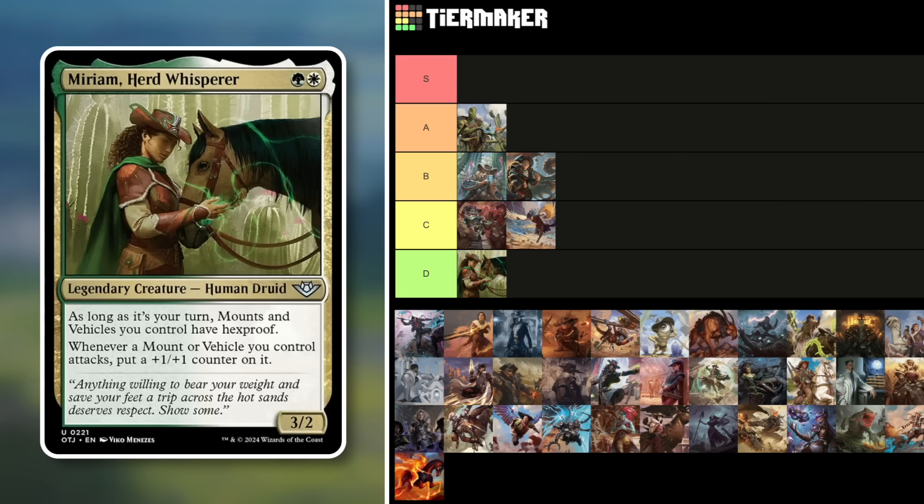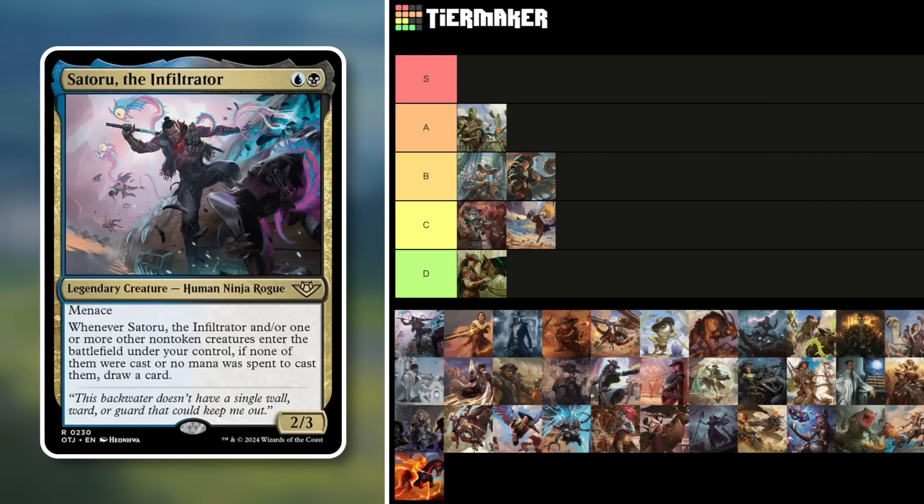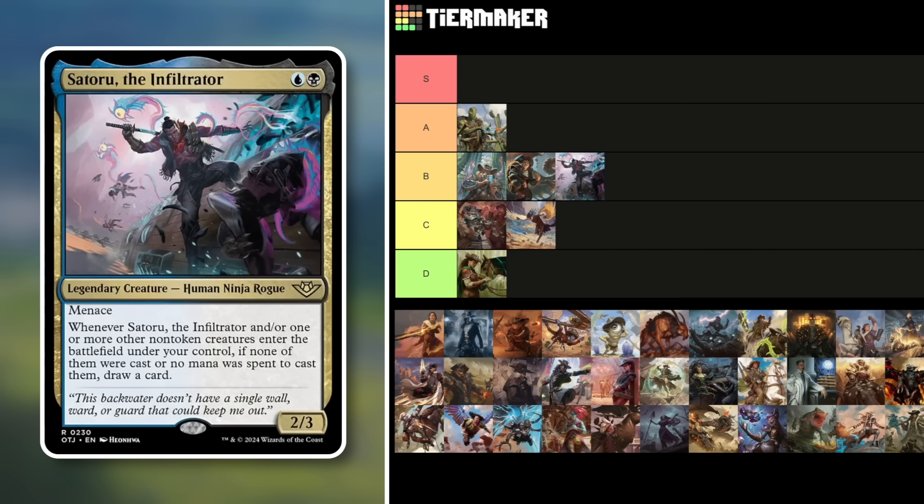Tovolar — a 2/3 Human Ninja Rogue with menace for two mana in Dimir. Whenever it or one or more other non-token creatures enter the battlefield under your control, if none of them were cast or no mana was spent to cast them, draw a card. Blink effects, ninjutsu, and cheating creatures into play all work well here. It gives a decent amount of built-in card advantage. I'd throw this in B tier.